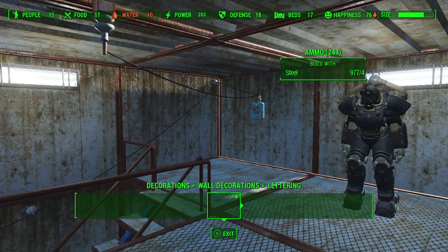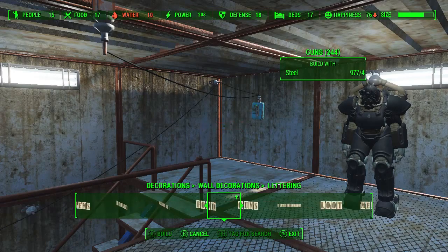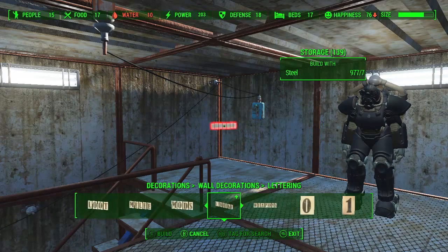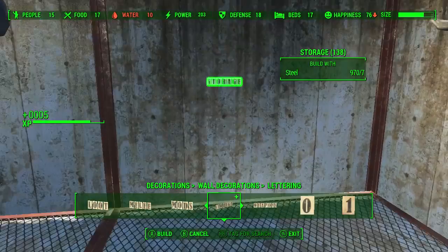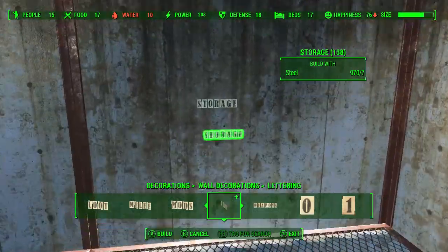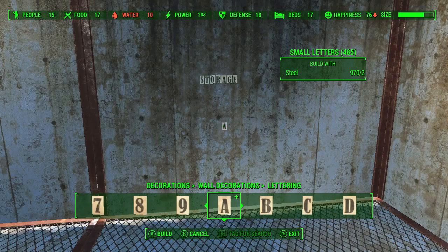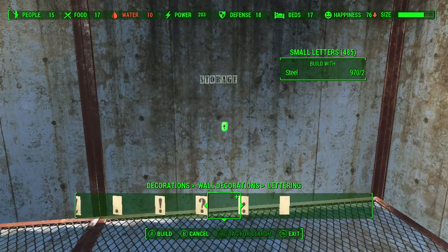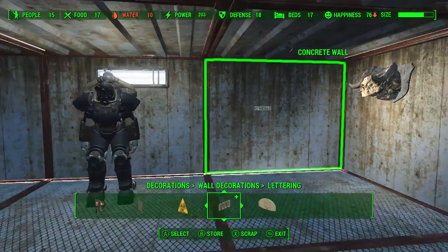We've got these letterings here — ammo, armor, chems, components — all these things you can put above your chest. If I put them on the wall, there you can see it says 'storage.' It's kind of like the letters you can go to Home Depot and buy. They have all your numbers and all your letters, so you can write whatever you want. All your dirty words, like... we're going to keep that there.